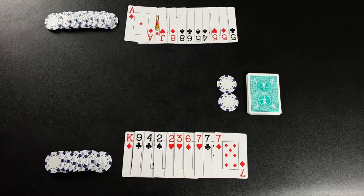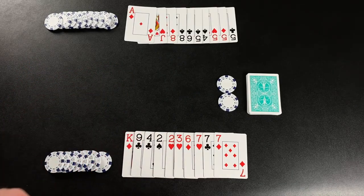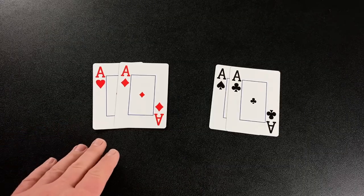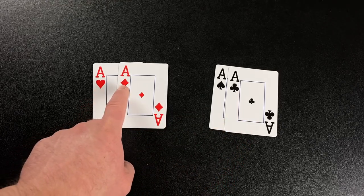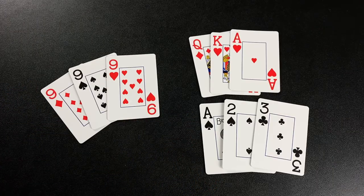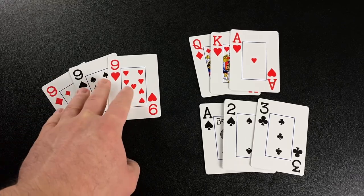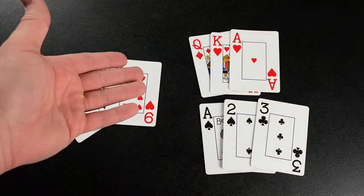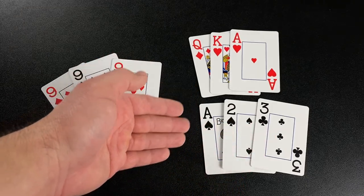Once each player has had the opportunity to buy, it's time to begin the round, and the non-dealer gets to go first. In order to play, you need to understand how the melds work in Nomi Rummy. The first thing you need to know is that there are only two suits in this game: red and black. We are completely ignoring the suit symbols and only paying attention to the color. There are two types of melds. The first is called a set, which is three or more cards of the same rank. The other is called a run, which is three or more cards in sequential order. The suit symbol does not matter — it is only based on color.